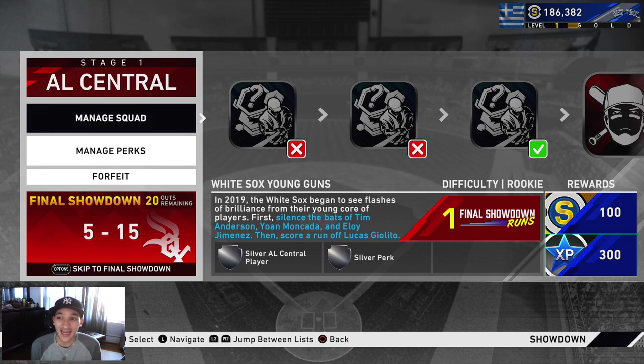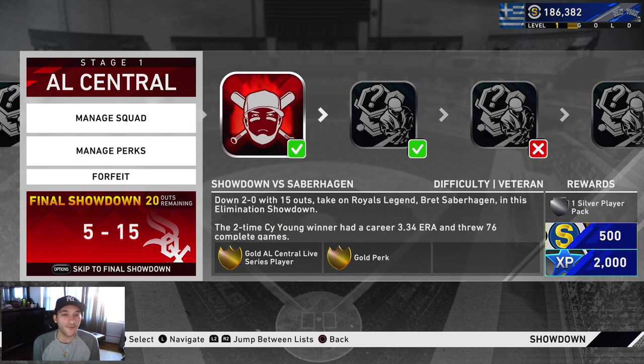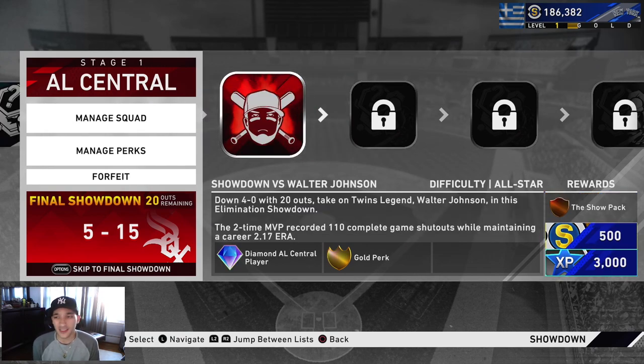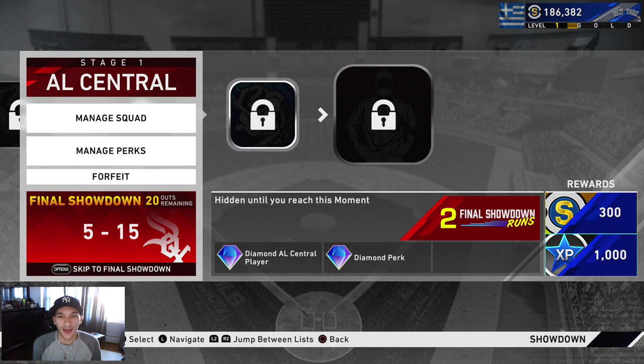So I decided to do the moments that are very easy - if it takes me like an inning and I feel like I can do it in two to three minutes, I do it. If it's a multiple-inning type of moment I just skip it, quit out, and move on to the next one. You get around 2000 XP for the first showdown, plus extra XP for playing the game. I don't do the second showdown moment at this point - I just skip to the end. I hit Gold Level One today.